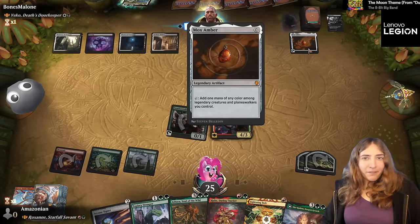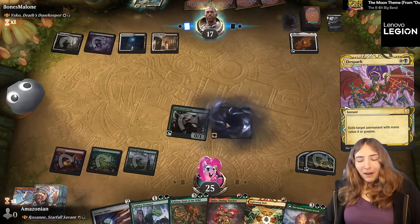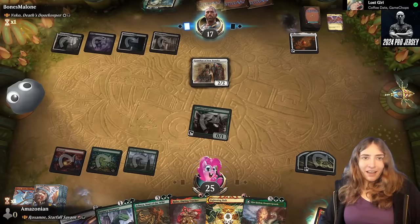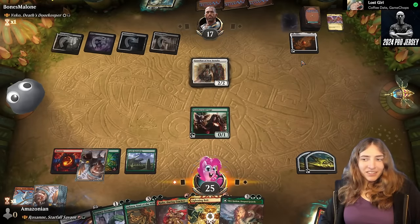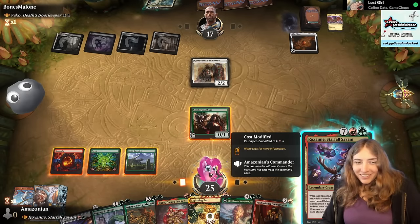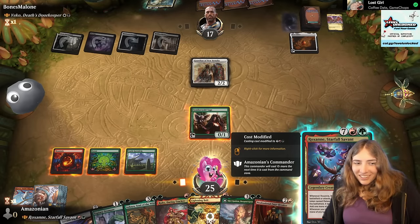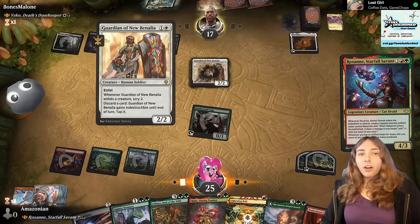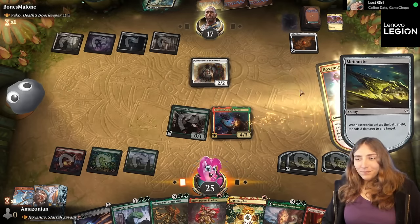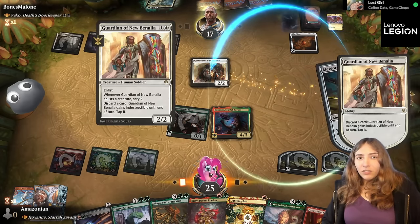Bones Malone out here getting a fifth mana, sort of — this Mox Amber can't currently tap for anything. They're de-sparking Roxanne. Okay, that's fair. Now we'll start playing all the other threats we have in hand. I still have enough mana for Roxanne. Guardian of New Benalia, by the way, is really nice with Vako because you can use it to discard the cards you want to reanimate.